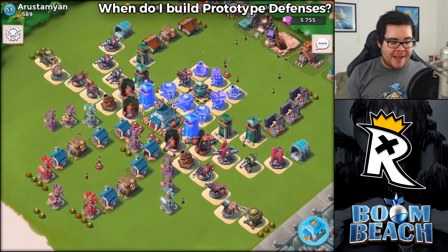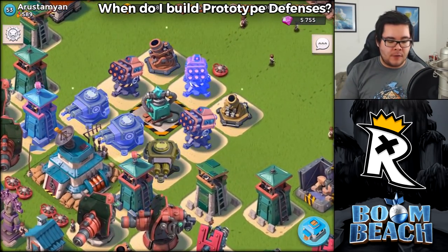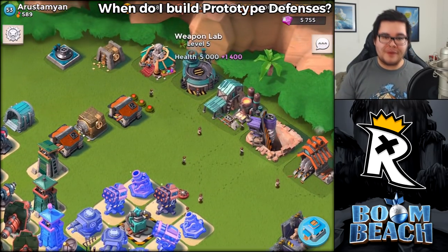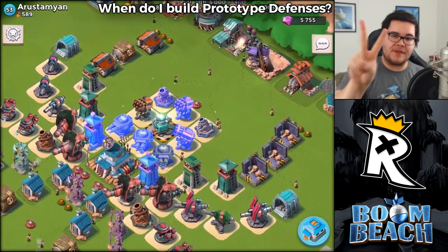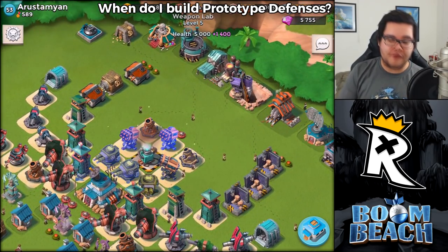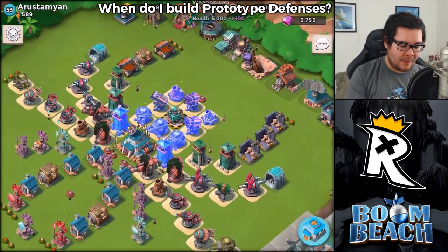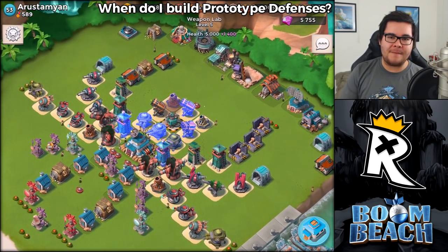Overall, this is a relatively nicely leveled-up base, and this is definitely towards the end stage of the game. In this particular scenario you're going to have a Weapon Lab level 5, which gives you the ability to build two prototype defenses.